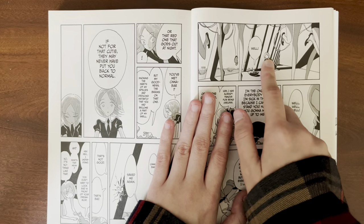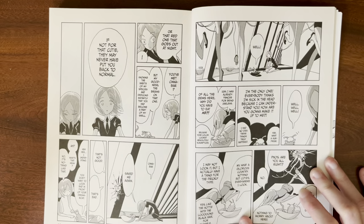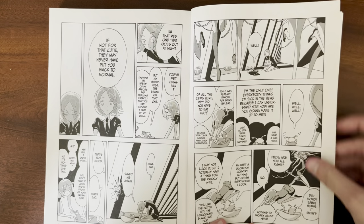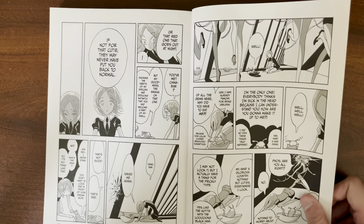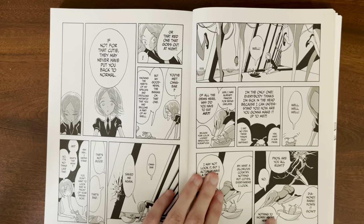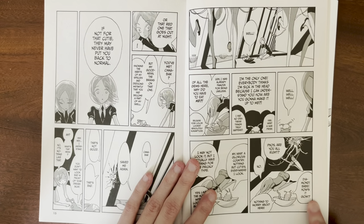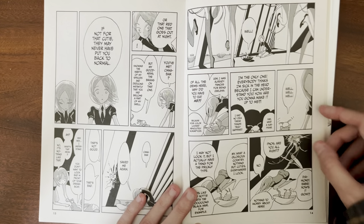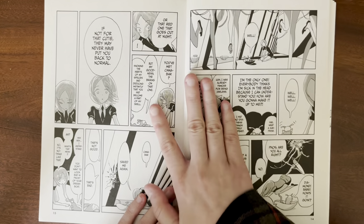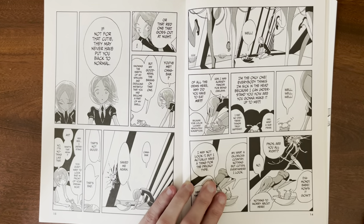Even here, we have Ventricosis at the bottom, Foss in the middle, and all the gems placed above them. Foss is like, 'I'm the only one — everybody thinks I'm sick in the head because I can understand you. How are you gonna make it out to me?' Ventricosis is funny just because of how different they are compared to the gems. And I love how Foss is just not taking any of their slack — but I guess that's also because Ventricosis got on the wrong foot with Foss by eating them, which kind of doesn't help with making friends.